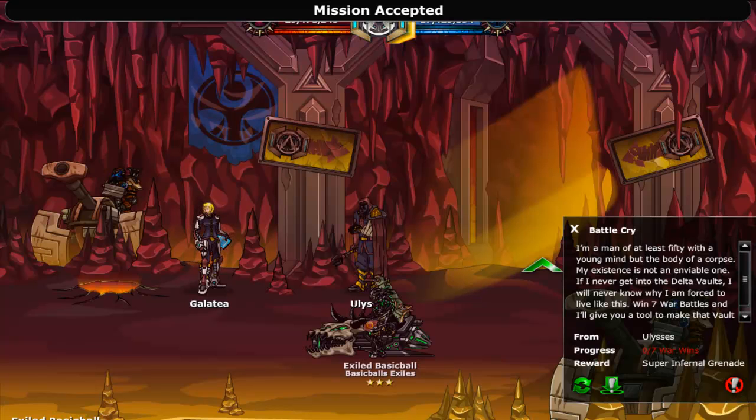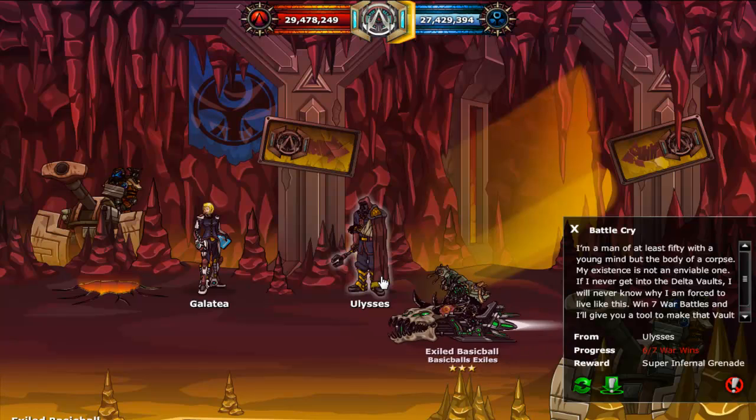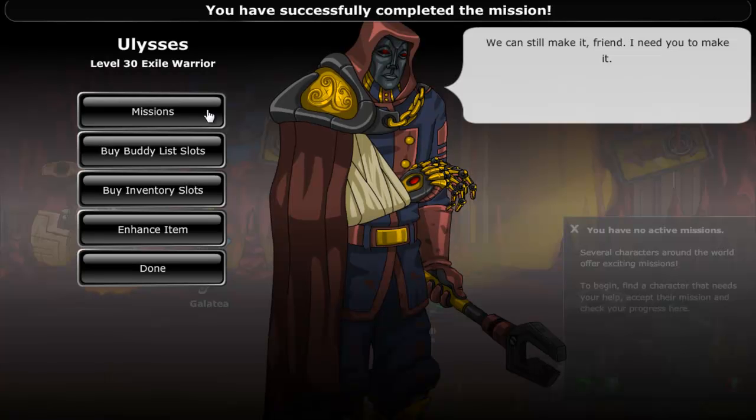You start with a mission from Eucilid named Battlecry. What you have to do for this mission is complete 7 warfights. Simply enter the warzone and win 7 times to complete this mission. Upon completion you will gain 1 super infernal grenade and the next mission will unlock.